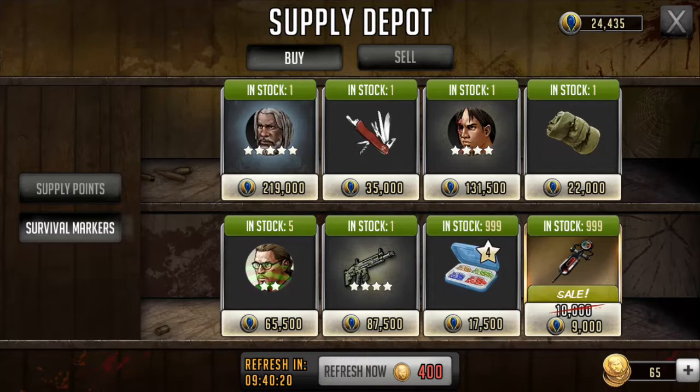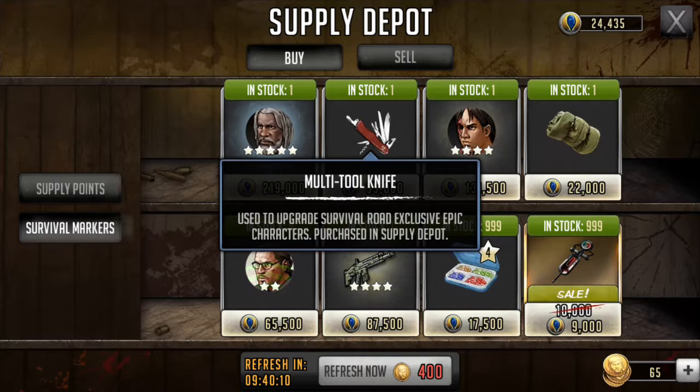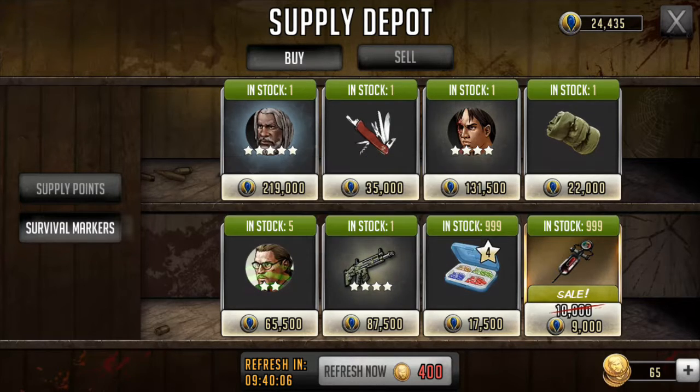On top of that, you must also have these specific gear items. These are used to upgrade survival road exclusive ultra rare characters — you have to have one item for the 4-star and a different one for the 5-star. So you not only need 219,000 survival markers, but then you also need 35,000 more if you want to upgrade that character at all.